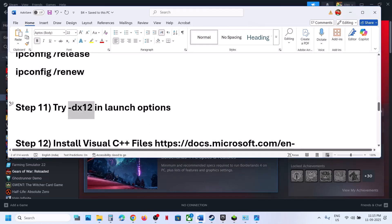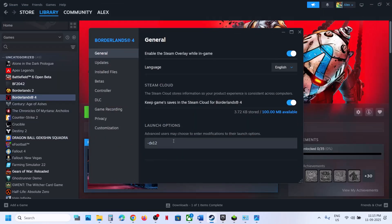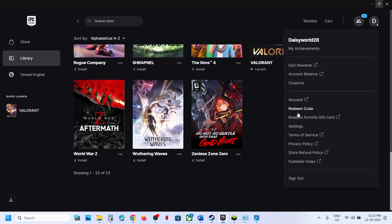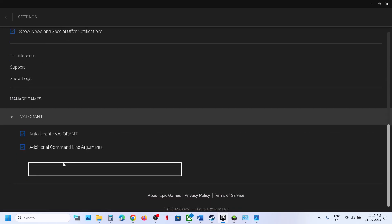If still not working, try DX12 in the launch options. On Steam, right-click the game, select Properties, go to the General tab, and in the launch options type '-dx12.' If you already have '-dx11,' remove it and type '-dx12' instead. Launch the game and check. For Epic Games Launcher, go to Settings, scroll to the bottom, find Borderlands 4, check Additional Command Line Arguments, type '-dx12,' launch the game and check. If that does not work, remove this and follow the next step.